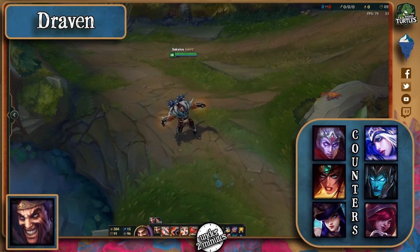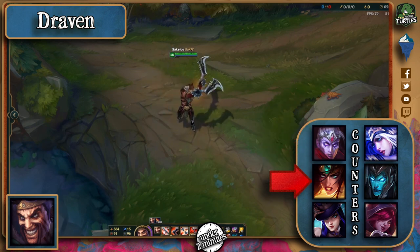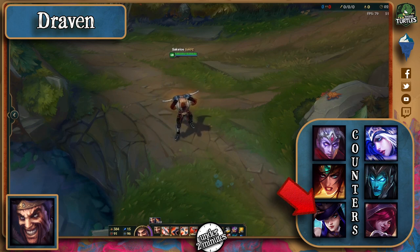If you're still in champion select, know that champions with poke skillshots can really kill Draven easily. Varus with his Q and E is one big example of this, since he can just aim at the passive mark on the floor. Sivir with her Q and spell shield can do wonders too. Caitlyn is the last great example of this, and her Traps can really make his job hard.